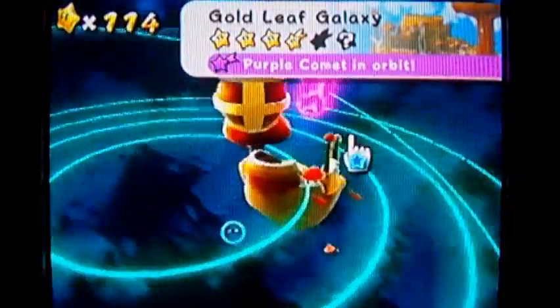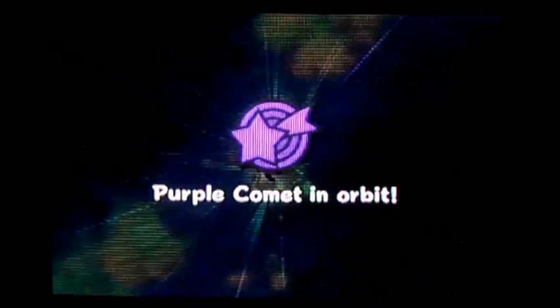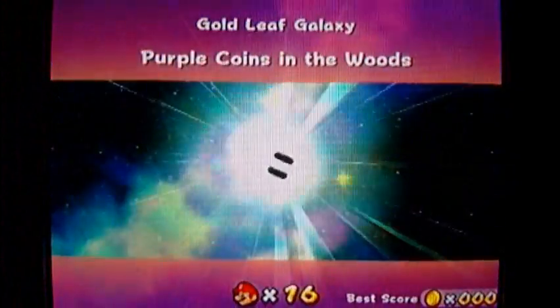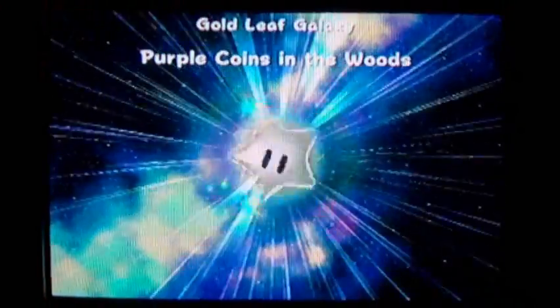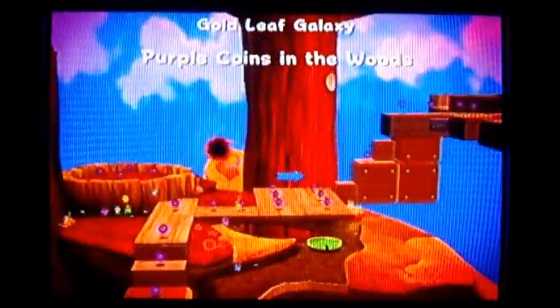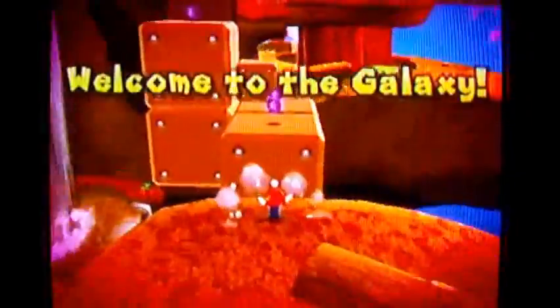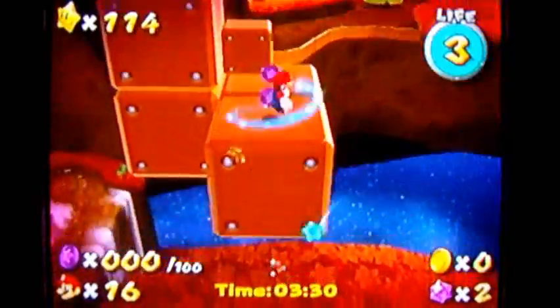Over at the engine room there is the Gold Leaf Galaxy with a purple coin comet in orbit — that means it's another collection hunt of death. Welcome back to the walkthrough, PK Gaming here bringing you the ultimate purple coin collection hunts this world has ever seen. This is actually a timed purple coin challenge — you have to get all the purple coins and make it to the end within three minutes and 30 seconds.